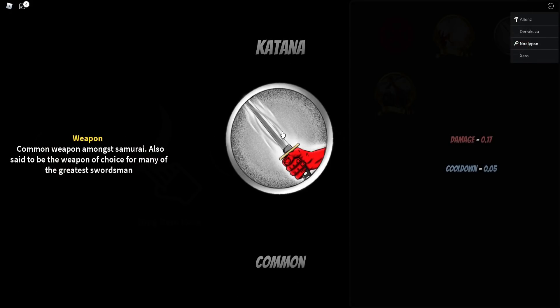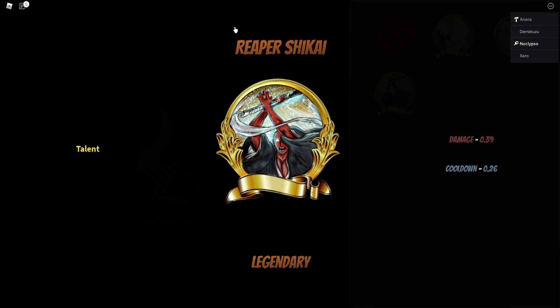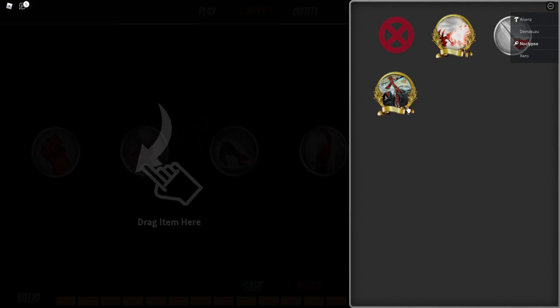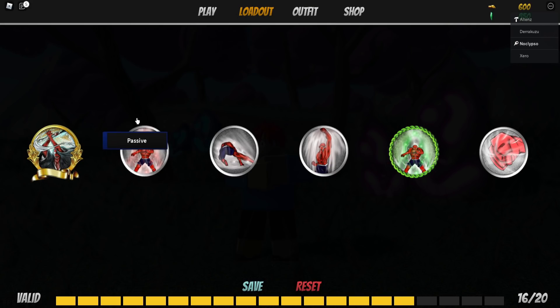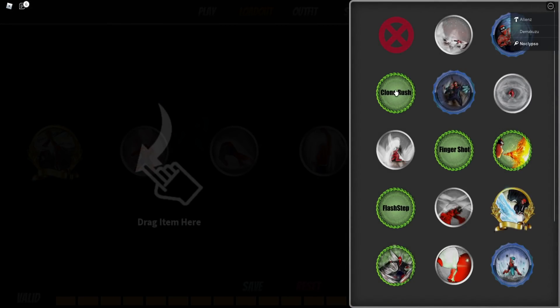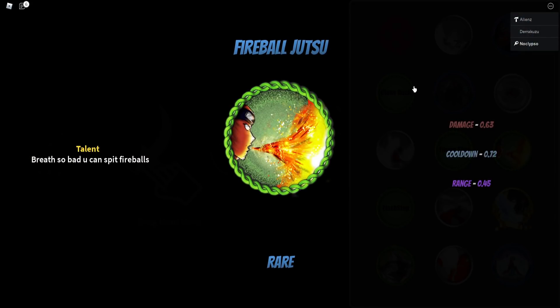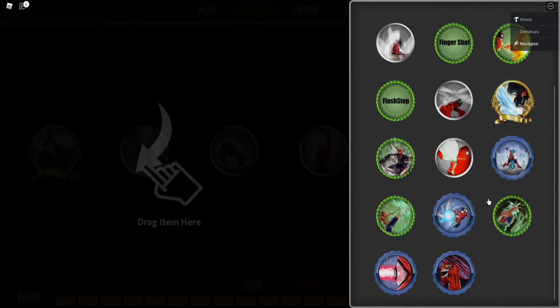So how do I equip these? Drag item here — okay, so I got that now equipped. For Passives, there's nothing. Ability 1 — okay, we got Clone Rush, Fireball Jutsu, Getsuga. Bro, this is actually pretty sick. We also got Visor. I already have a Soul Reaper ability going on. Space Ripper Stingy Eyes — I don't know which anime this is from.